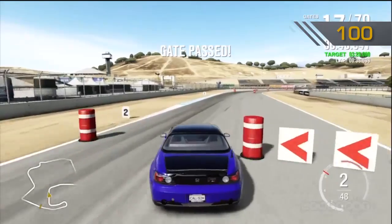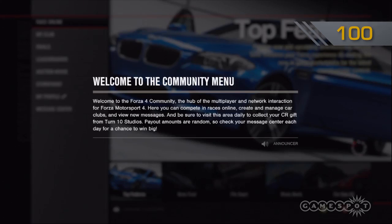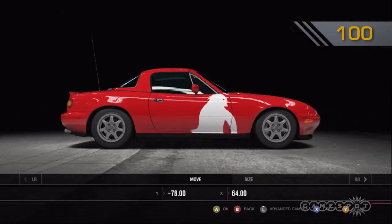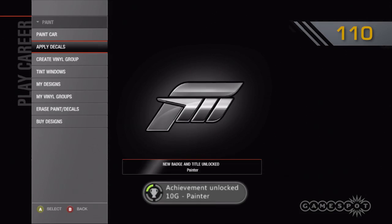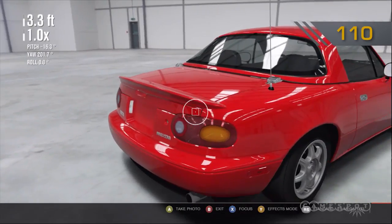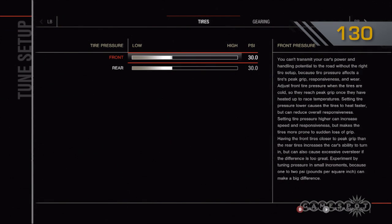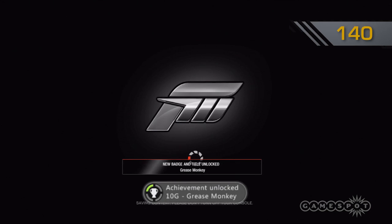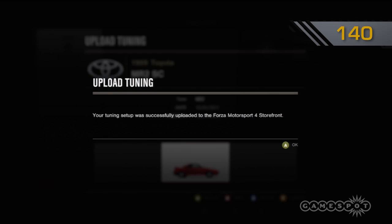Now let's take a break from the career mode and explore some of the game's social features and the treasure trove of achievements found within. Take some time to paint up a car — either make your 10,000 layer masterpiece or just slap a Sasquatch vinyl on the side of a beater — either way you'll get 10 points. Then take that beauty and snap some photos in each of the game's home locations to get the On Location achievement for another 20 points. Go into car tuning, let some air out of the tires, and then save it to a file to get the Grease Monkey achievement for another 10. Then put that tuning file in the storefront and sucker a buddy into buying it for an additional 10.